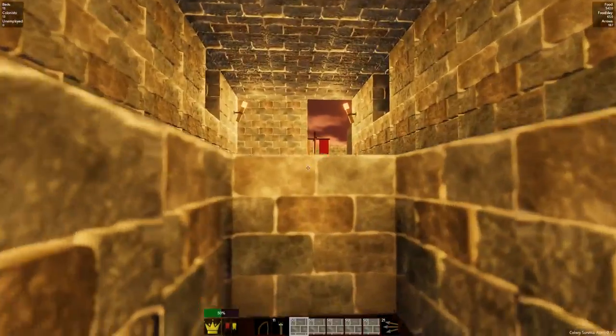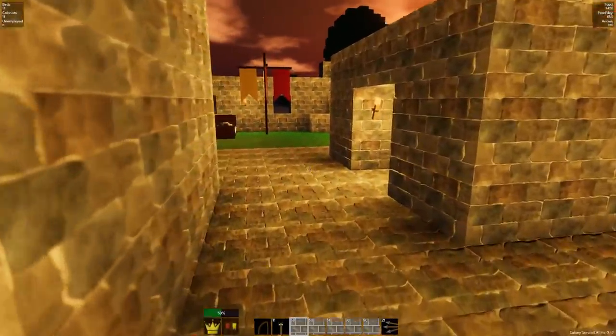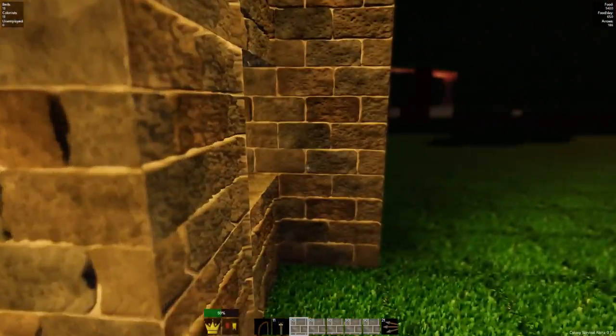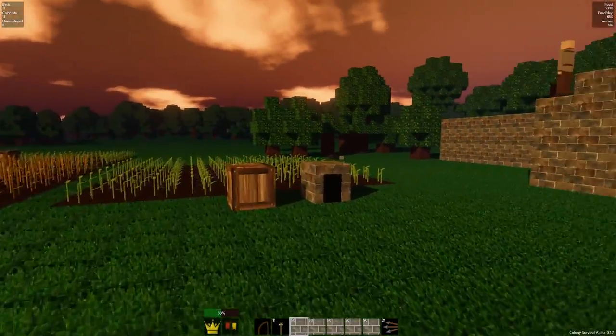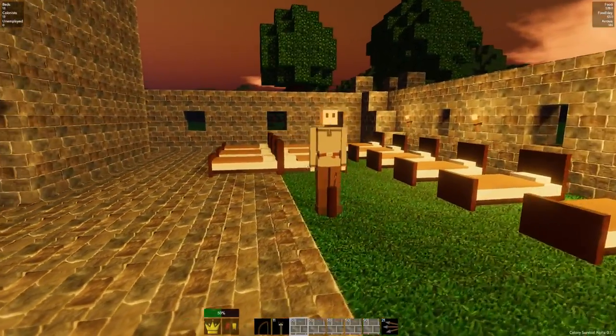How's it going guys? Dragast here and welcome back to another episode of Colony Survival. We're doing pretty good right now. We got 13 colonists strong and lately we've been very, very stable, which is very important. And look at all the zombies out here. We are getting more zombies now that our colony is much, much larger.